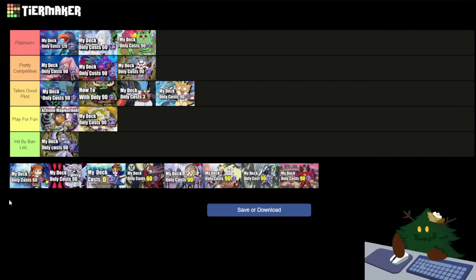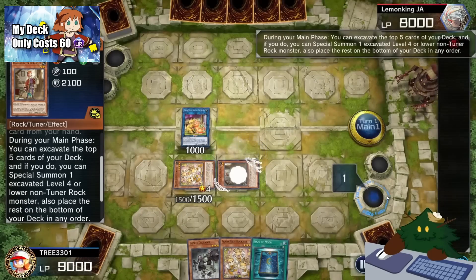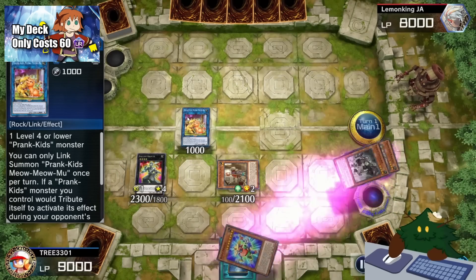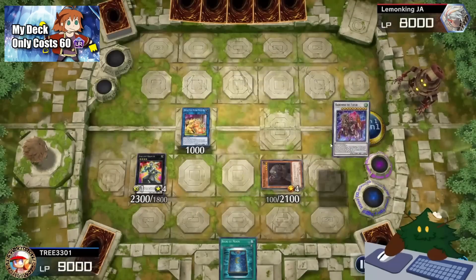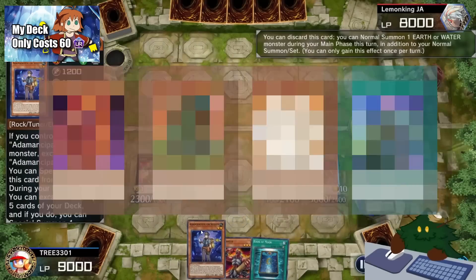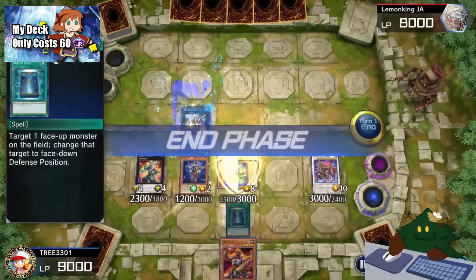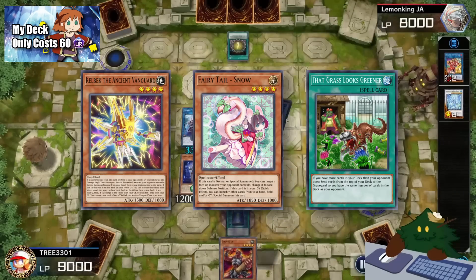On to Adamancipators now. I believe Adamancipators belongs in the Platinum Plus tier. This budget Adamancipator deck is very competitive. It makes very strong end boards with lots of interruptions. The whole gimmick of this deck is to excavate the top of your deck and special summon level 4 or lower rock monsters. The only con for this deck is that sometimes you don't hit the cards you want and it's all really down to luck. But with more investment, adding cards like Doki Doki, Kawakami Mela Supplier, Kawakami Mela Guardian, and Small World is going to increase the consistency of the deck. Also, you can look into cards like Ishizu, Fairy Tail Snow, and The Grass Looks Greener to really bump up the power level of the deck.